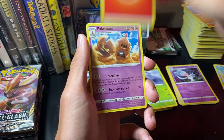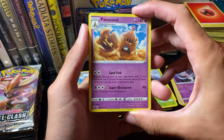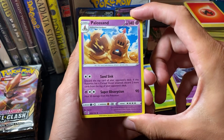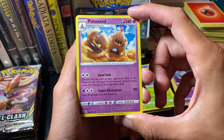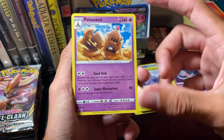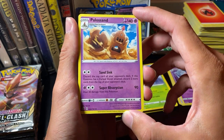Just a Fire Energy now. Polisand — the evolution of Sandigast. The Cursed Shovel is flipped up now instead of down. Sansync: discard the top card of your opponent's deck. If this Pokemon has a Cursed Shovel attached, discard two more cards from the top of your opponent's deck. That is pretty strong — as an attack, that's something else.